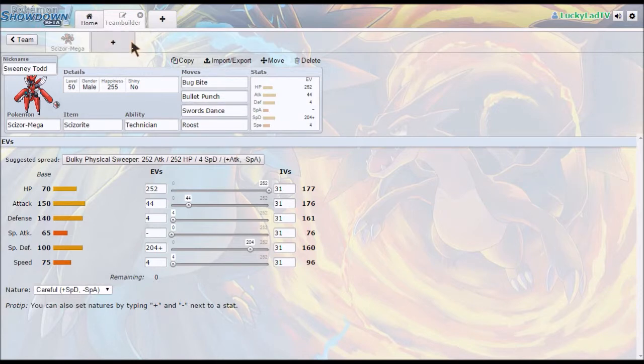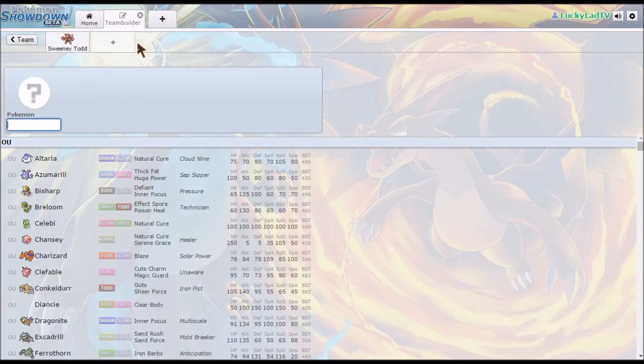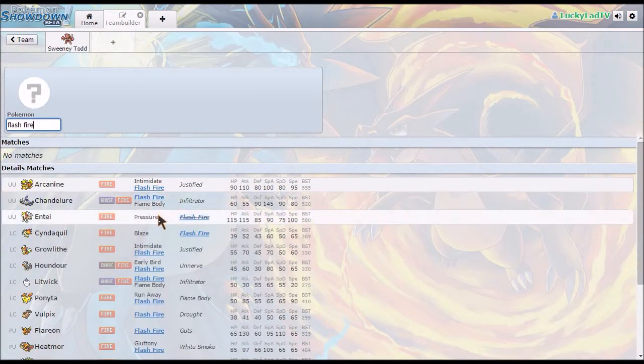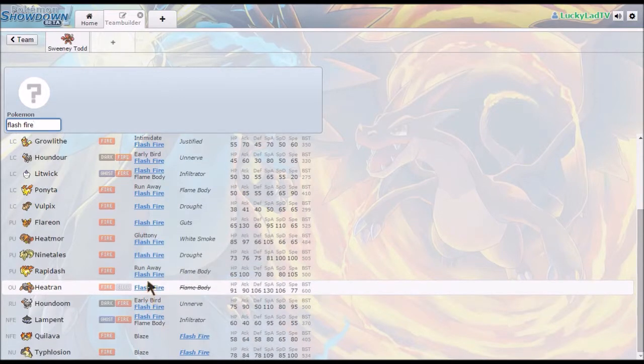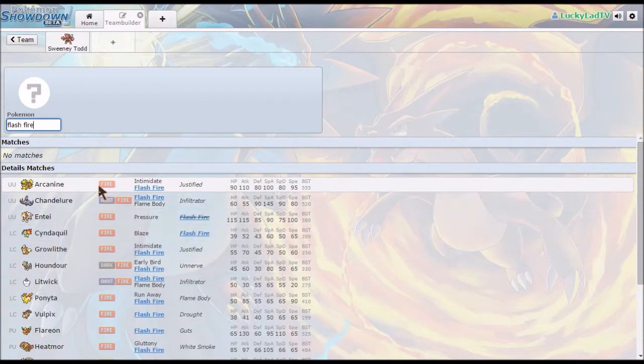Now we need a Pokémon that is immune to Fire. That's sort of the way the Bulky Method works — it's more focused on immunities, so I need something with Flash Fire. Since we are in OU, we do have access to Heatran. However, that's two Steel types, which I don't want. So I'm going to go with Arcanine. First and foremost, Arcanine is very bulky — look at those stats, that is beautiful.